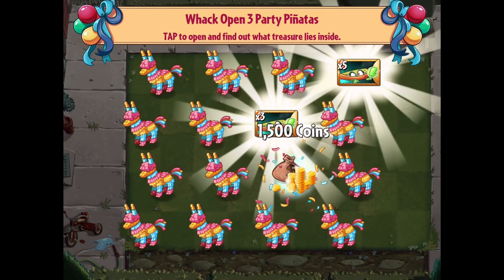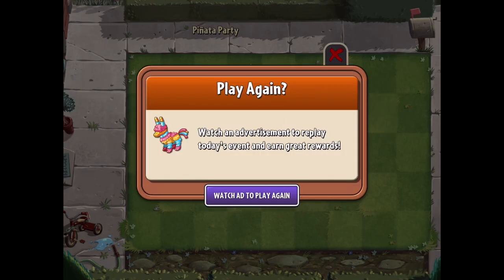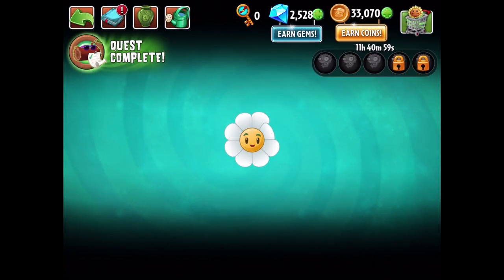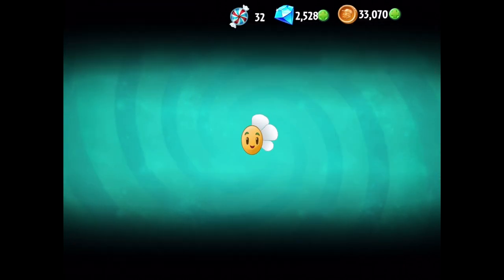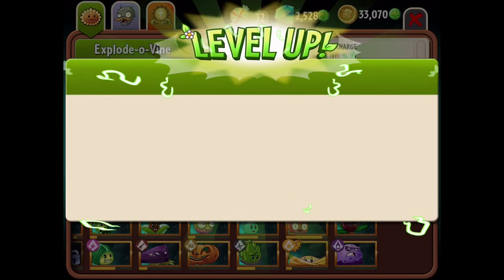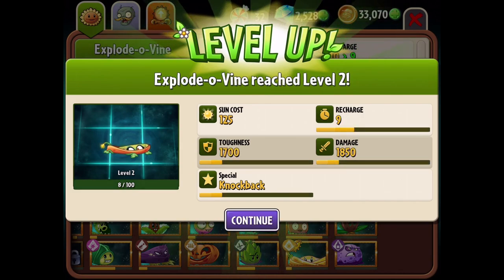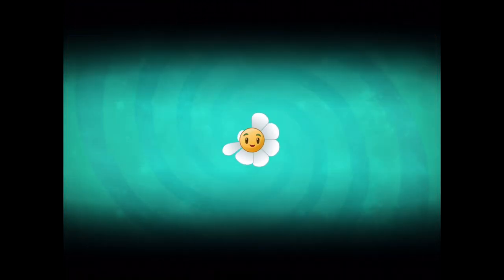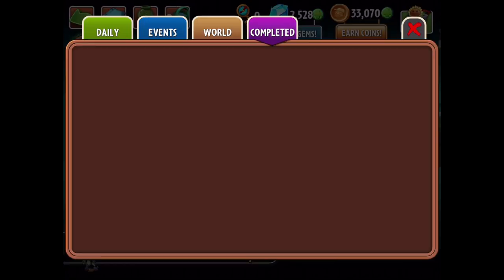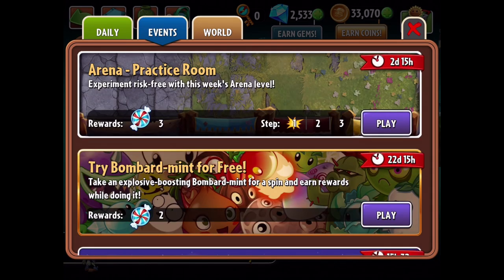We got five Explodovine seed packets, another three, and 1,500 coins — definitely appreciate the extra Explodovine experience. Let's go to the Almanac real quick and level up the Explodovine with the experience we just got. Explodovine goes to level two, which decreases the sun cost, improves the recharge, toughness, damage, and special knockback. I always like it when a good variety of stats are upgraded through a level up. Let's collect seed packets for some extra gems.